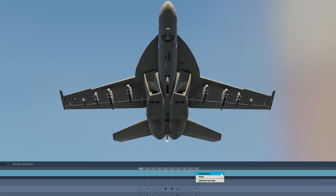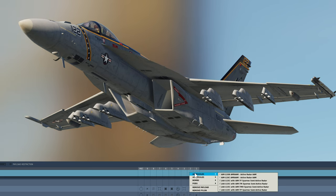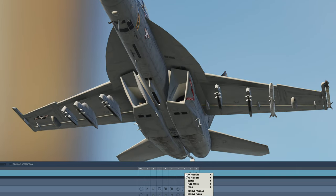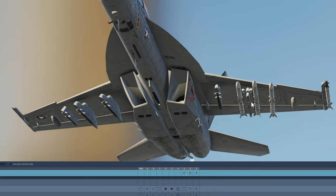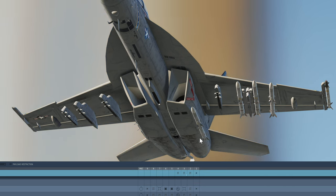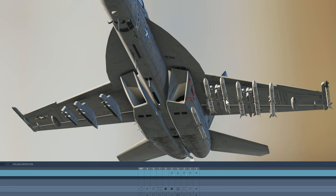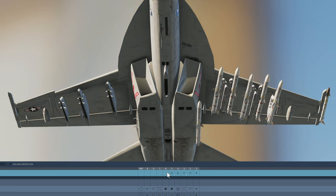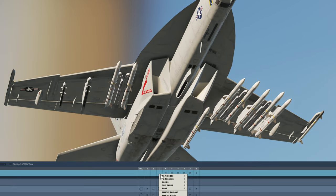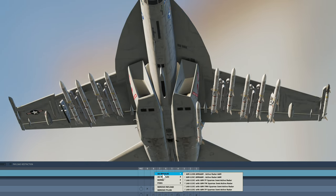Air-to-air missiles — AIM-9X on the wingtip. Then 120C: one on pylon 2, you can only get one there. Number 3 — you can get two. Number 4 — one again. In the belly, that's number 5, just one. Number 6 — two. Number 7 — two, 120C AMRAAMs. Number 5 should be just one. And the wingtip — AIM-9X.